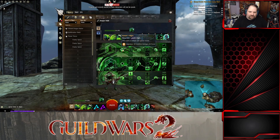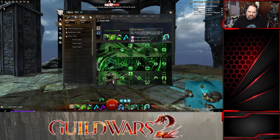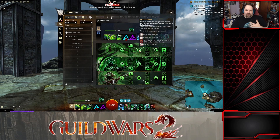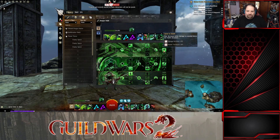Spite gives you the axe synergy. It includes: increased strike damage to foes with no boons, axe skills recharge faster, increased strike damage while down, and infect vulnerability when you strike a foe below a health threshold. Other traits add chill, might, and increased strike damage at low health thresholds. This build is a big DOT build.